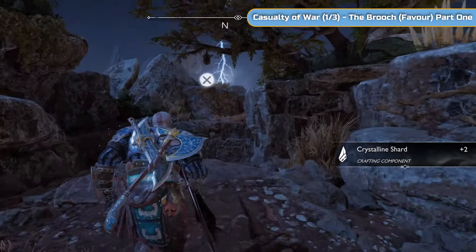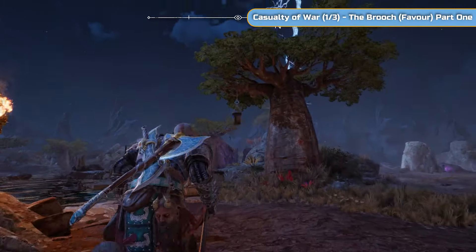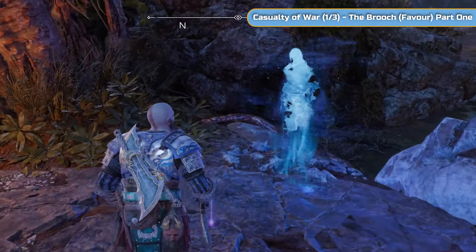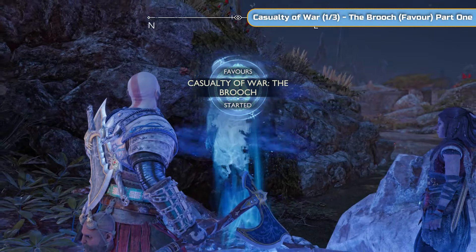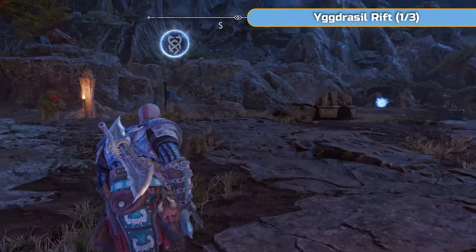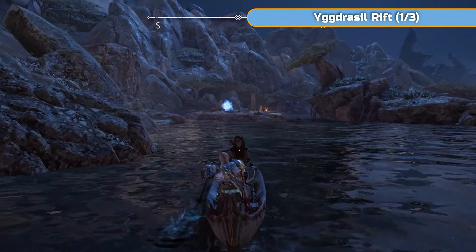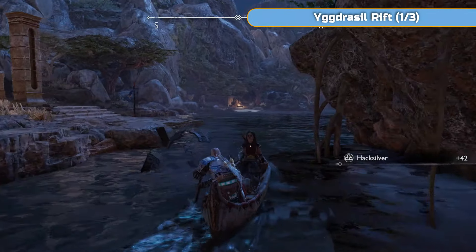And off we go into the plains proper now. First thing we're going to do is where this dock is - I'm just going to hit this because it's always good to collect everything. It can fully upgrade all the armor sets for trophies. Here's Casualty of War 1 of 3 - I'll put that down as the brooch part 1. Each Casualty of War has two parts - you find an item, turn in an item.